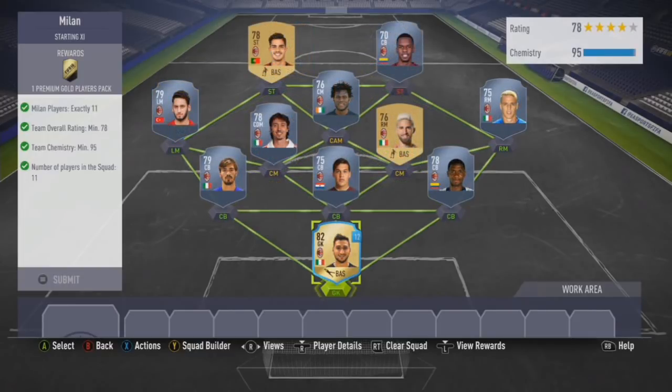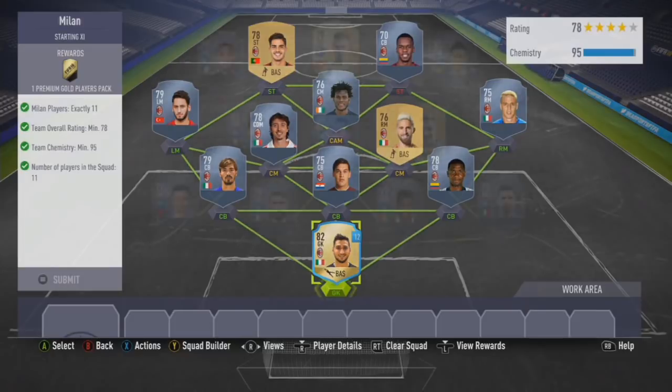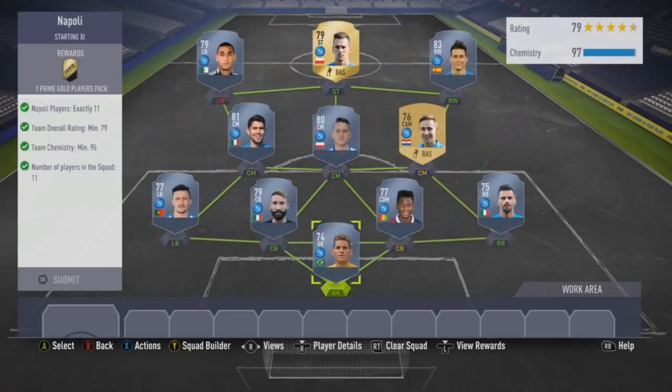AC Milan is 8.5k — slightly higher — but it's a 25k pack still nonetheless. I would probably say it's worth doing now. Donnarumma is probably the most expensive player in this route. Guys like Andre Silva, Zapata, Romanoli, Gomez, Montalivo, Kessi — they're not that expensive. Montalivo is a little bit expensive, but you can get Conte the right mid for like 600 — so you could probably get it done for around 8k.